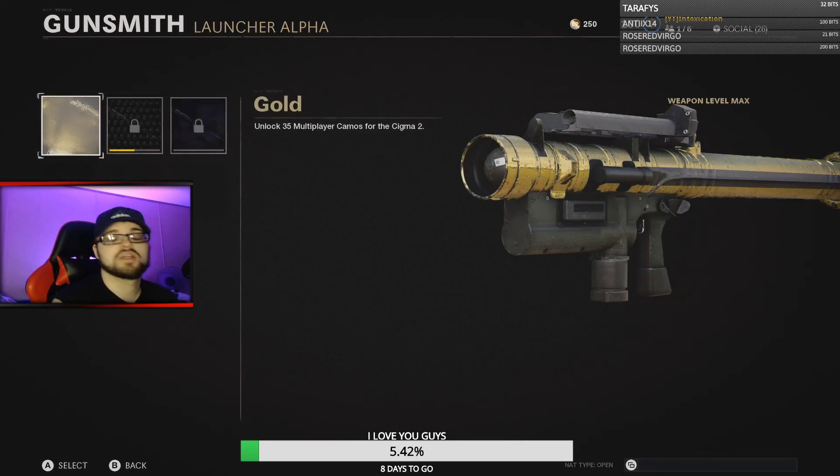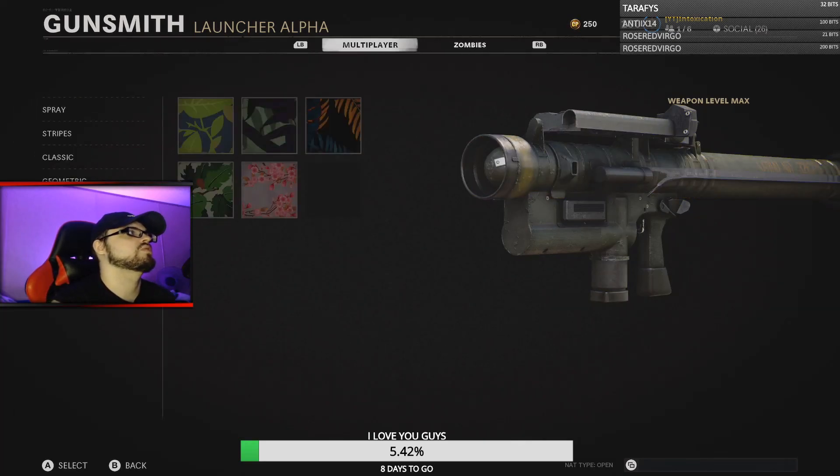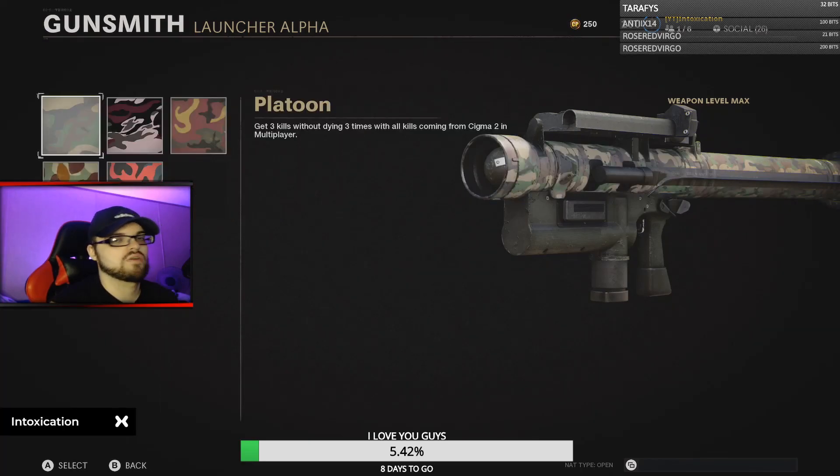After you've done all that, you'll get gold — it's pretty simple. The hardest challenges are probably the three kills without dying and the double kills. Once you've got those filtered out, you're smooth sailing. Drop a thumbs up, comment below, and subscribe if you're new. Peace.